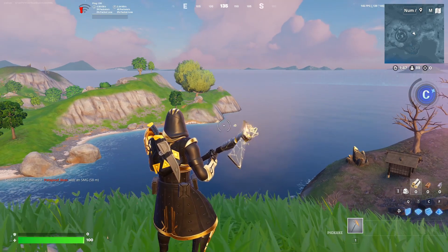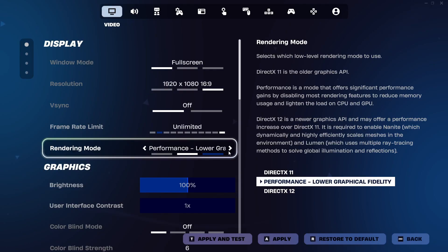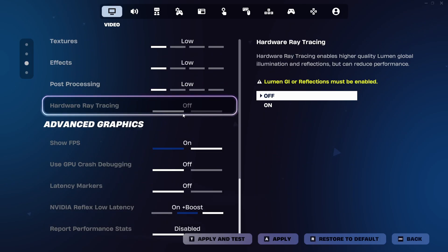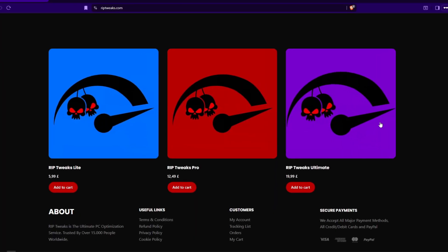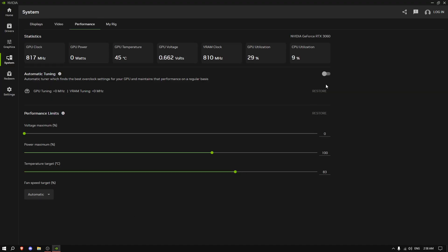Now we're going to do the best combo ever: set Fortnite to Performance Mode with everything on the lowest settings, then go to riptweaks.com and purchase the Ultimate pack. Next, open the Nvidia app, go to System Performance, and select Automatic Tuning to start the overclock — agree and continue.